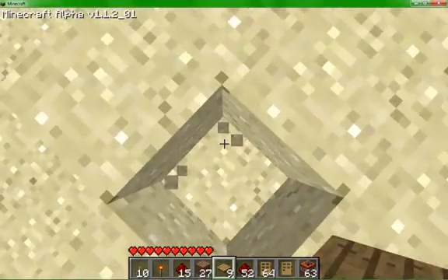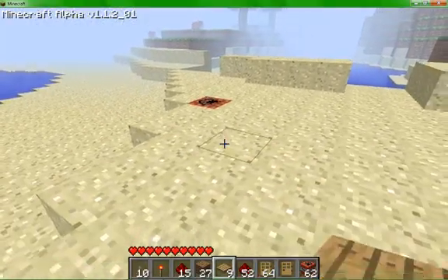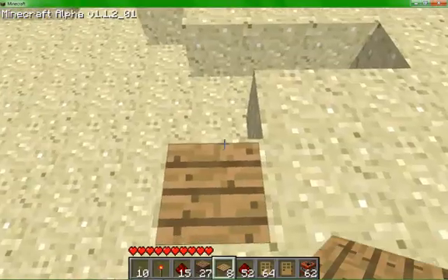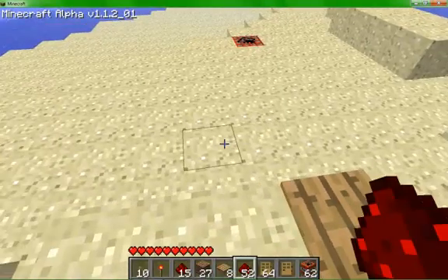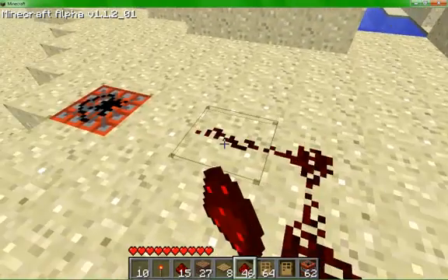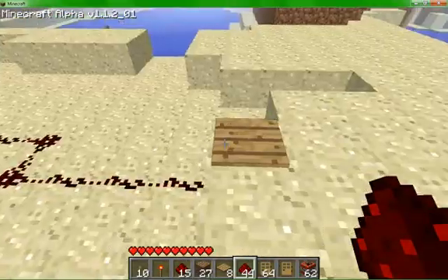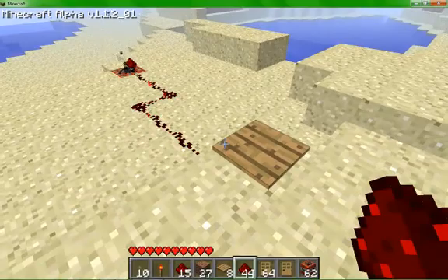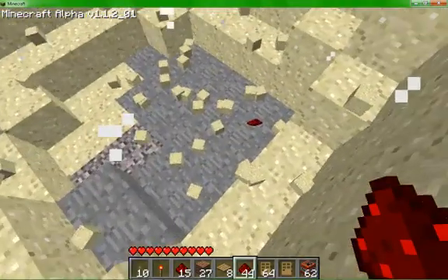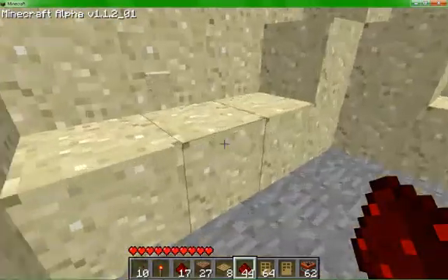You can also throw another block of TNT down in the ground here, and put a pressure plate up here. This allows you to detonate your landmine from a safe distance. Landmine armed — and detonation. See how that allows you to set off your TNT without blowing yourself up.